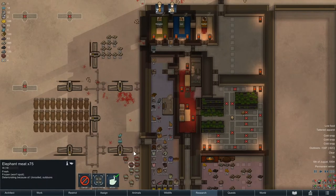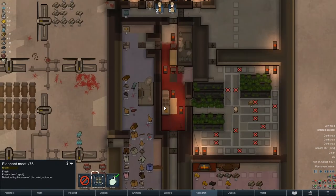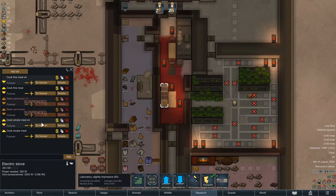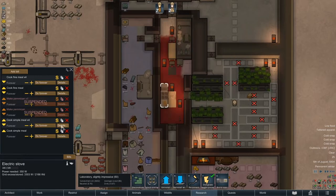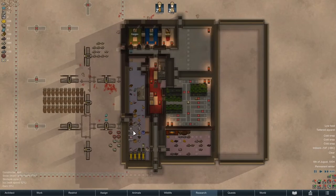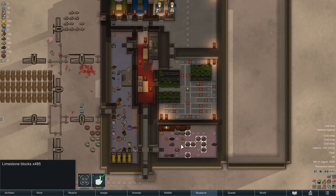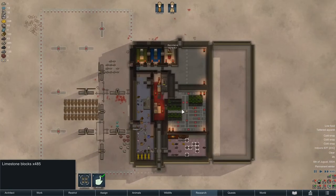Let's get this meat in before it deteriorates too far. I don't think we have any rice at the minute. Make sure this is set for vegetarian only. We're gonna have meat for a good long while, so let's go ahead and stop that too. Let's go ahead and finish this section of the base too. There's so much to do yet.